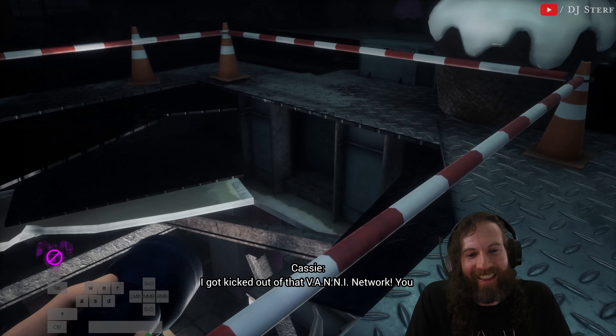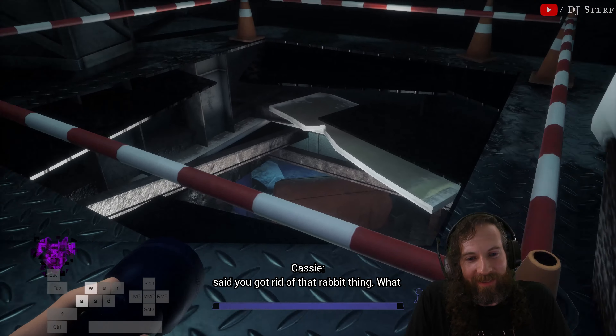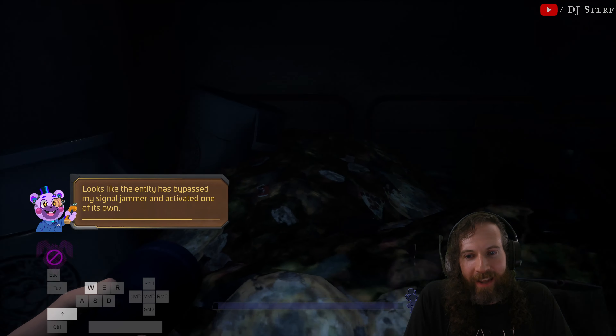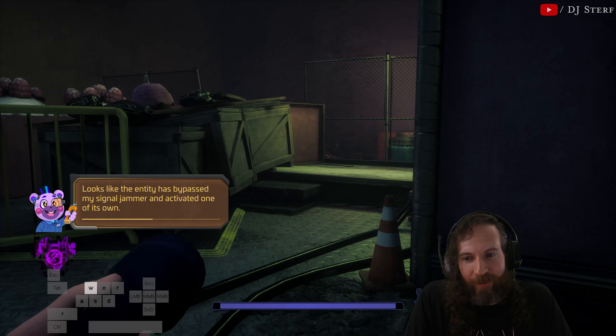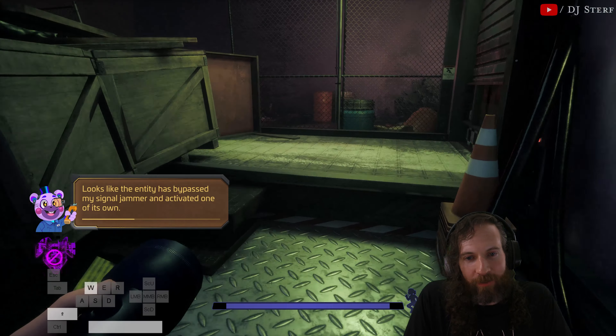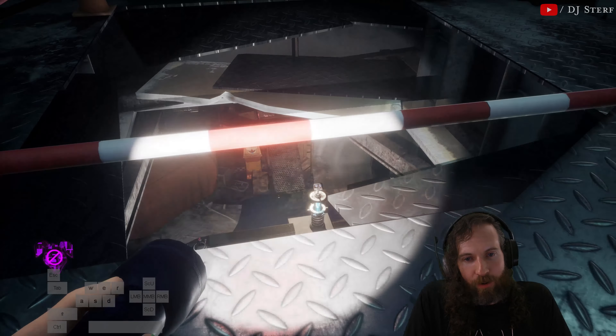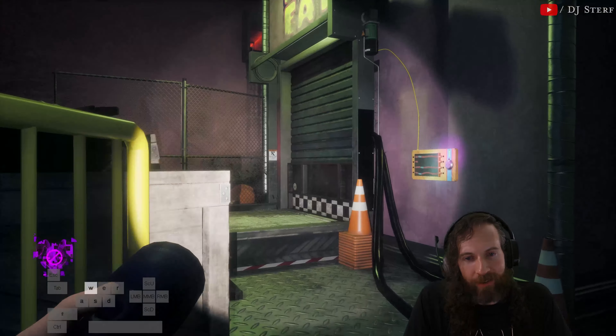Ow! I got kicked out of the Vanny network. You said you got rid of that rabbit thing — what happened? Looks like the entity has bypassed my signal jammer and activated one of its own. That device down there is an AR inhibitor. You will be unable to access the Vanny network until it is deactivated. So we're basically on the rooftop of the area we're going to go deactivate this in. We're going to roll up this garage door — here's a conduit puzzle.